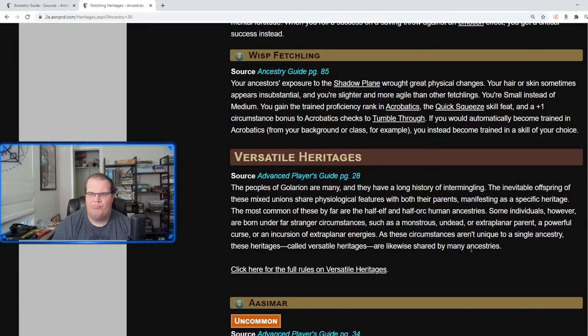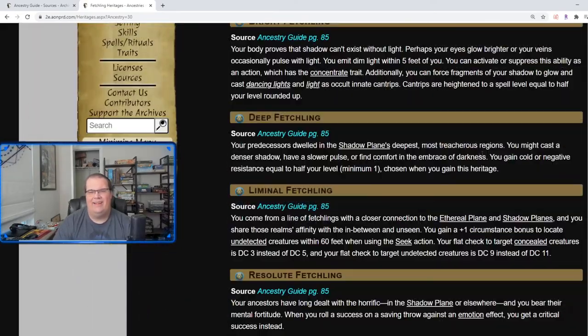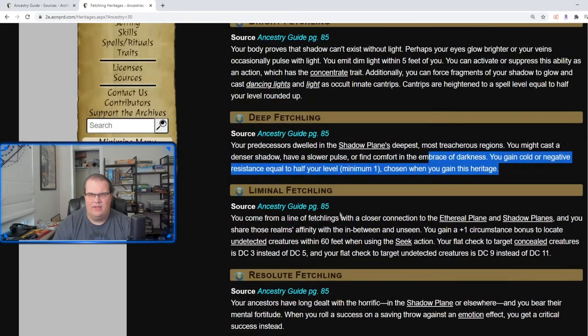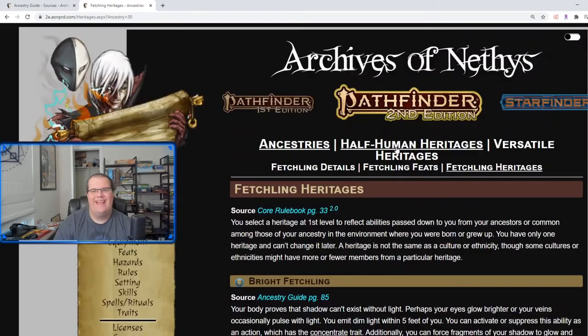The Wisp Fetchling makes you Small instead of Medium, gives you Acrobatics training and Quick Squeeze, plus a bonus to Tumble Through — because you're smaller and more nimble it's easier to move in and out and slide around. Overall, I think Deep Fetchling and Resolute Fetchling are probably the top two heritages here, with Wisp Fetchling underneath those.